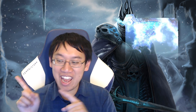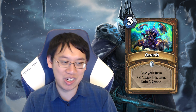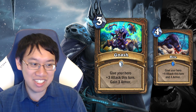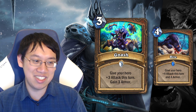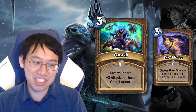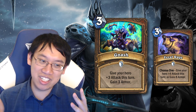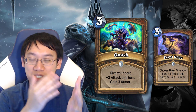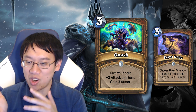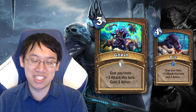We start off with Gnash, which joins a long-standing series of bad druid cards such as Bite and Claw. So if you thought Bite was good, you'll love Gnash for 3 mana: give your hero plus 3 attack and gain 3 armor. This card seems to be getting outclassed by Feral Rage.